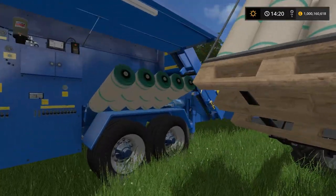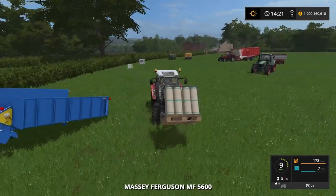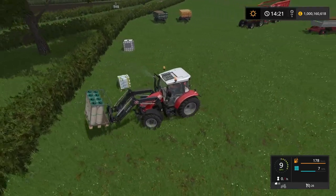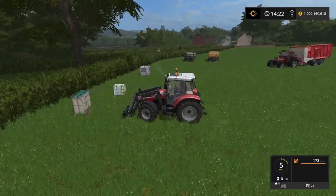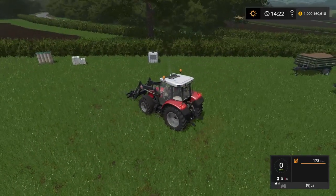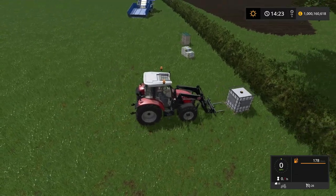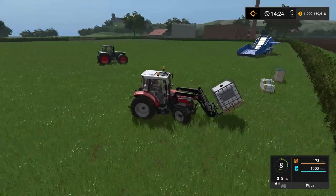It looks like you may be able to get at least two loads out of each pallet - you can fill up twice with one pallet, then you'll need another one. Next we have the conditioner for the silage - not necessarily needed, but I'm going to go ahead and use it in this demonstration. You don't even have to get the tank for this if you don't want to. I'll show you the store options in a minute, and also the help menu - it does come with a help menu.